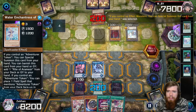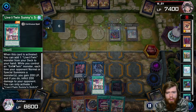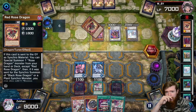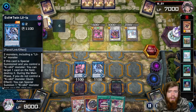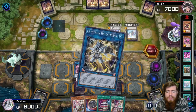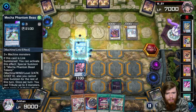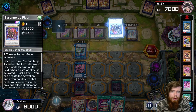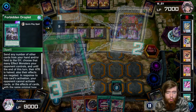Our opponent special summons Vishuda from hand — every time he summons he takes 200 damage and we gain 200 life, which adds up. He goes into Baron de Fleur, uses Red Rose Dragon from the graveyard, summons Hox Rose Dragon, and searches. Vishuda returns the Blue twin to the deck. He Link Summons into Halkifibrax, which summons Jet Synchron from the deck. Our opponent grabs all three tokens off Auroradon, then we Nibiru when he goes for Baron de Fleur.